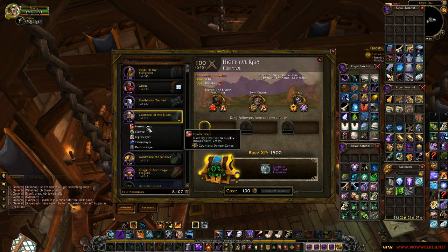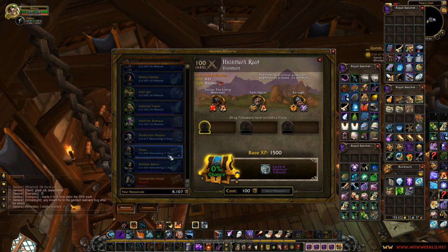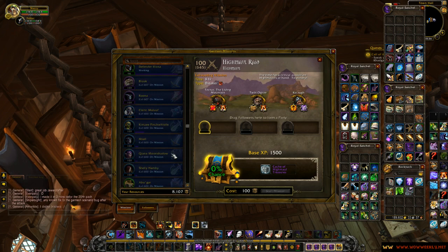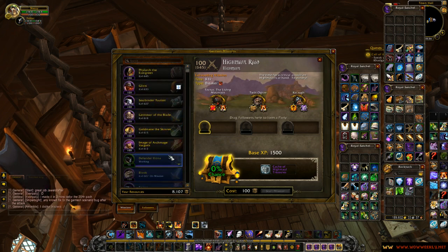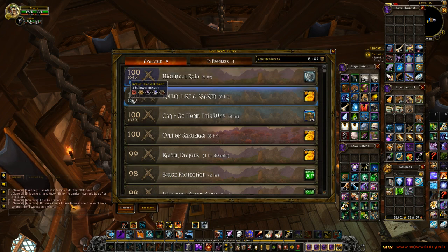If you look at Lentressor of the Blade, he actually counters two mechanics: the danger zones which the Twin Ogron have, and minion swarms which Korog also has. So he would be able to counter those two out of three, which usually is pretty good. I'm getting a lot more epic followers now, which is pretty good, but the item leveling is the real problem — it's going really slow. So that's something to keep in mind once Warlords is released: things might take a bit before you can actually do a raid mission. There's also an item level 630 mission here as well.